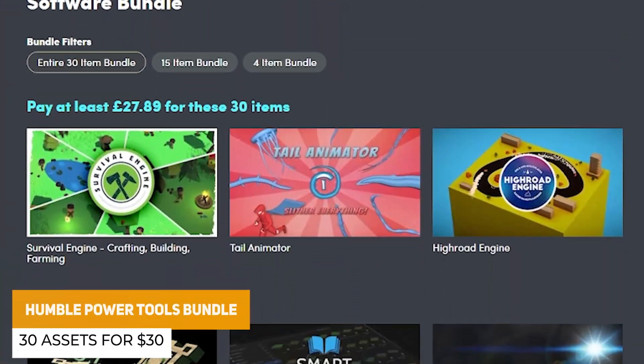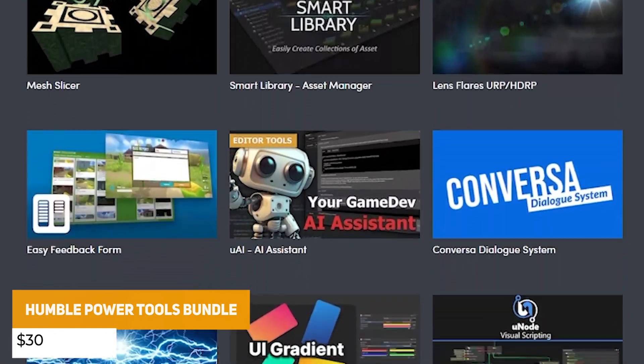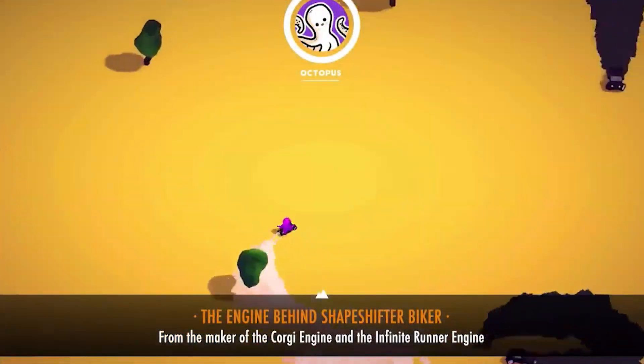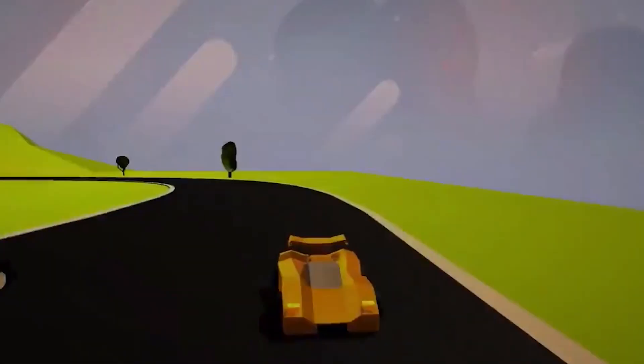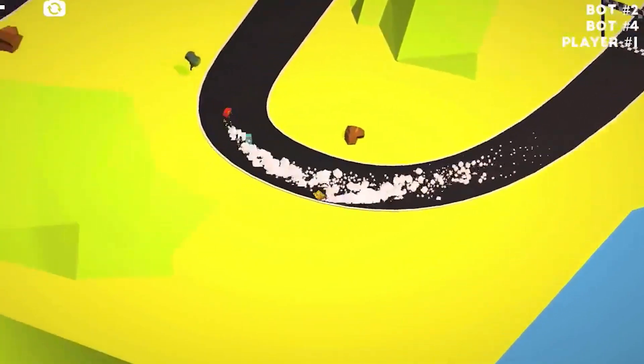There is still on Humble Bundle the Power Tools Mega Bundle, which is 30 different assets for $1 each. This includes character movement, dialogue systems, physics and survival game systems, projectiles, lightning, visual effects, and loads of other stuff. I have a video down below showing exactly what's in that too.